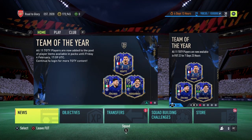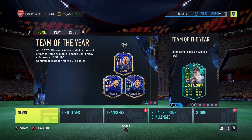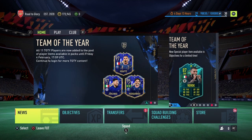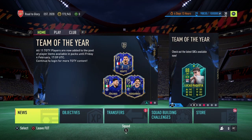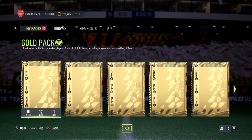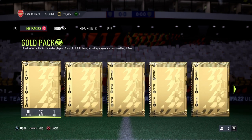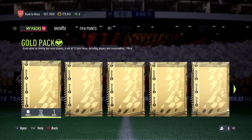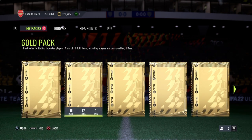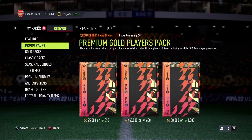Hello guys, welcome back to the channel. Today is a very special day because we currently have every single Team of the Year in packs. We got 34 packs and over a million coins worth of packs - a few rare megas, a few jumbo rares, and one of them is the 83x25 pack. I cannot wait. We'll do our 34 packs and hopefully pack a Team of the Year. I'm going to start with the preview pack because preview packs can be juiced.